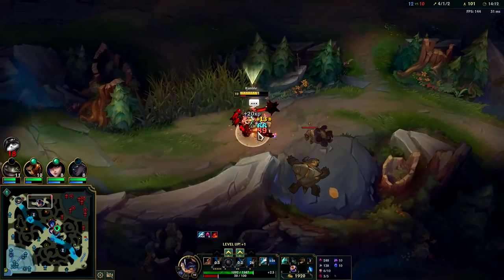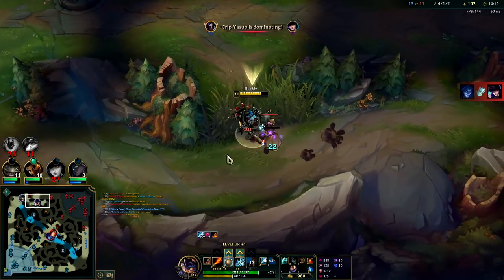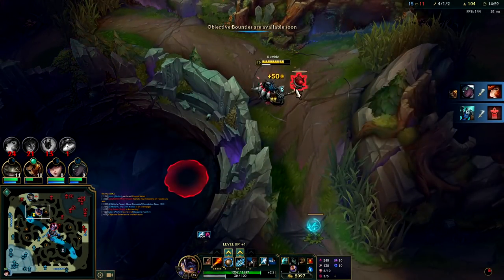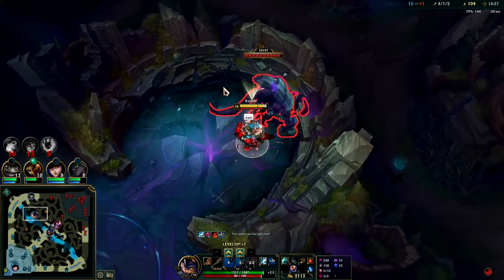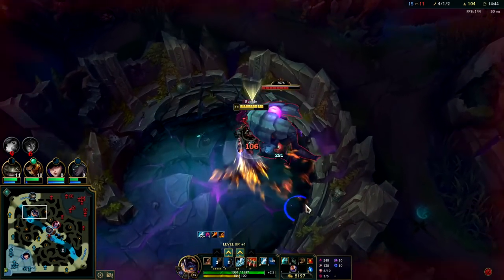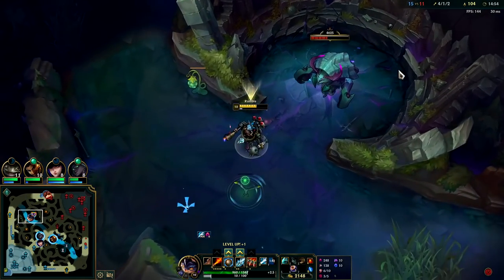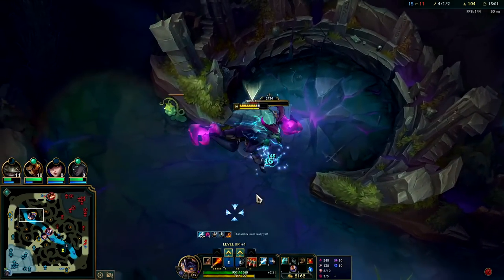You can actually use the second charge of your E while you're overheated as long as you used the first charge to get overheated recently. We'll get this Herald and wrap this game up early. Even though Rumble does play well in the late game, there's no reason to risk it. Rumble's ridiculously good at taking objectives — this is overheat bonus damage. It's harder the closer you are to walls, and sometimes the Herald doesn't count it when you're hitting it in the back — there are some timings to it.